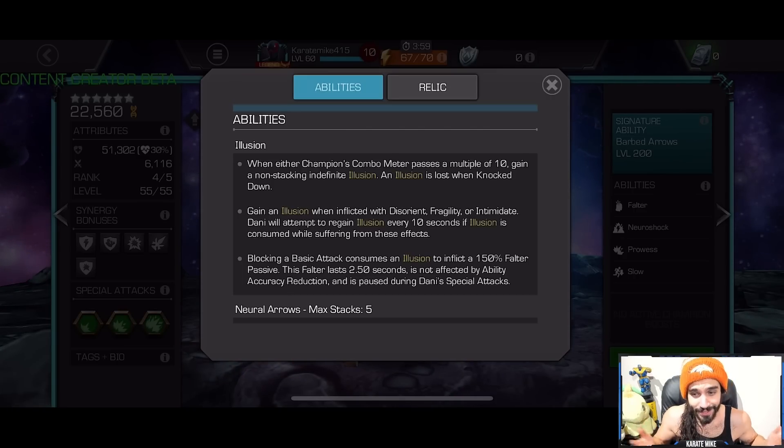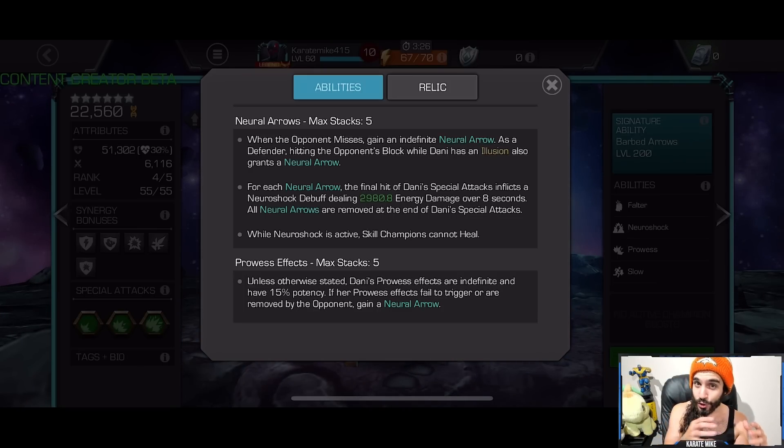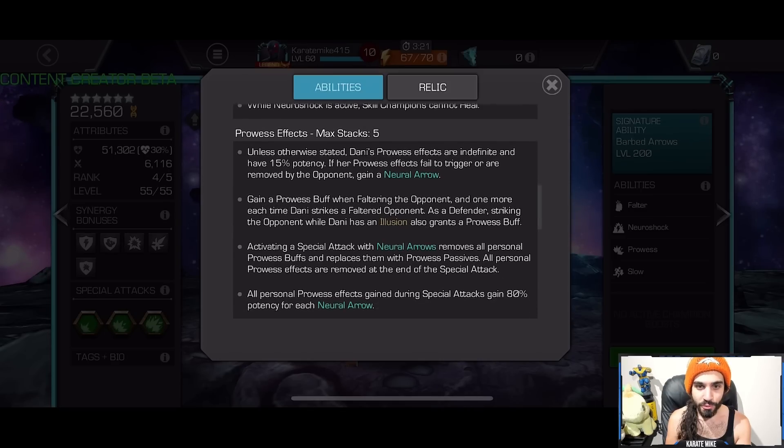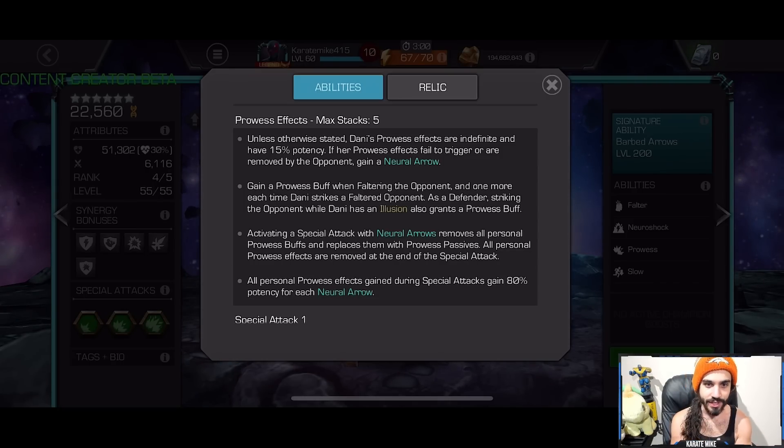Neural arrows: when the opponent misses you, you gain a neural arrow, maxing out at five stacks. For every neural arrow you have, the final hit of Danny's Special 1 and Special 2 inflict a neural shock debuff dealing energy damage over 8 seconds, and they're all removed at the end of the special attack. Skill champions can't heal while that's active. When you hit the opponent while they're faltered, you gain prowess, which also maxes out at five.